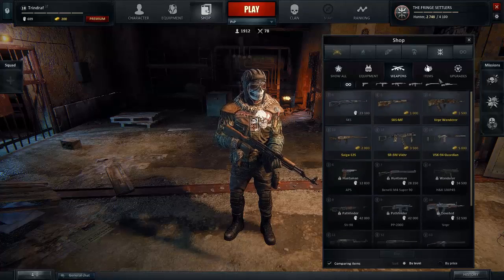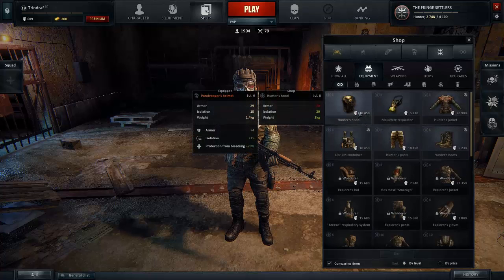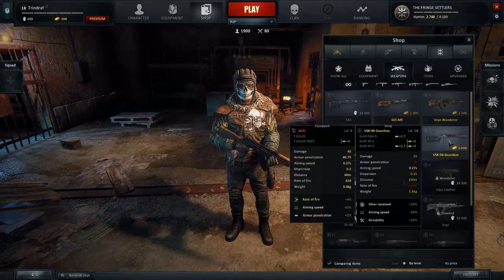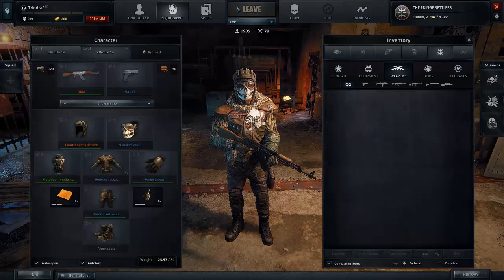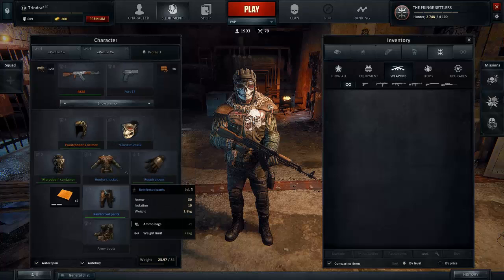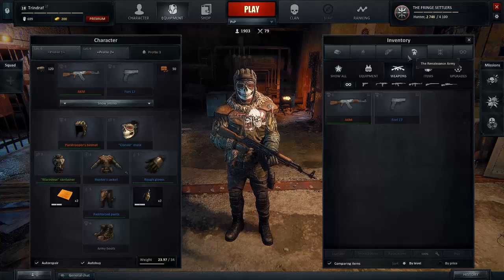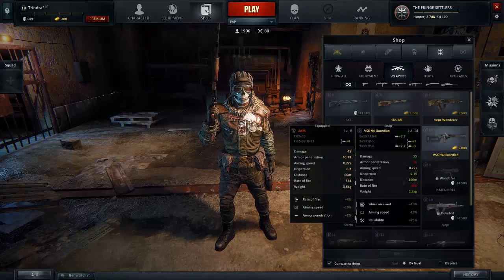As far as I know, you cannot buy equipment, and this matters because equipment has stopping power — it gives you armor. If you buy these weapons, as you can see in the corner next to their name, they have a level. So if you go into matchmaking, it matches you according to your level. I'm level 6 with my equipment and most of it is level 6. If you buy these weapons, they matchmake you with stronger opponents even though you don't have the armor.